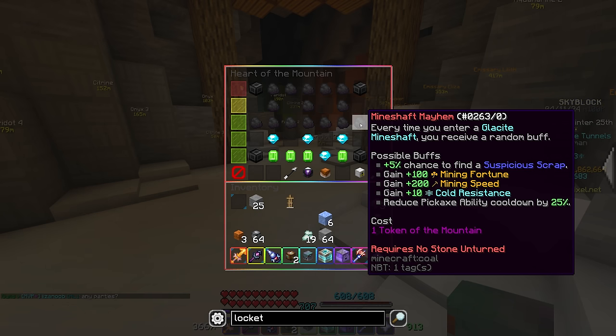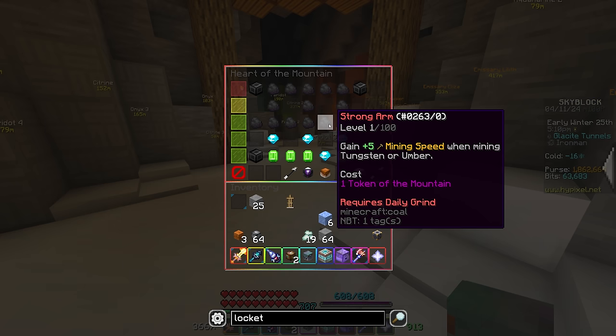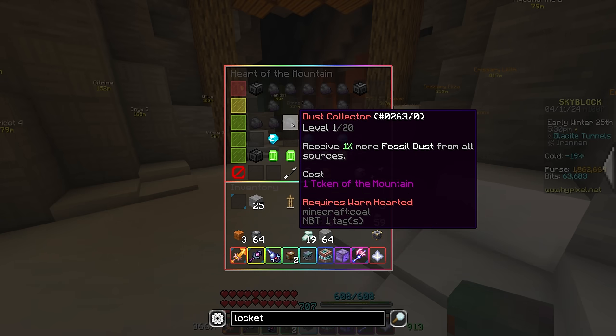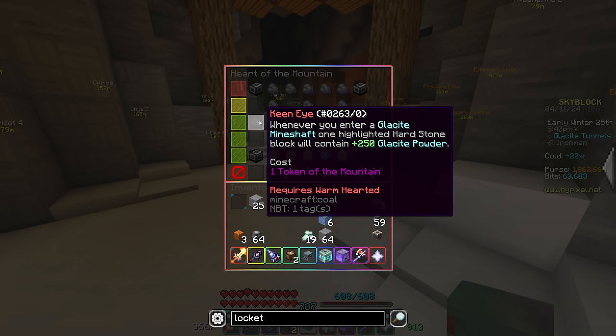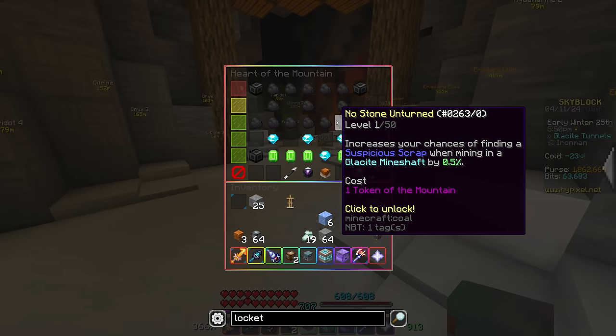Let's take a look at the new perks. This one looks like the Skymall equivalent of the Glacite mineshafts — maybe it's good, I don't know. This one, 'No Stone Unturned,' increases your chance to find a suspicious scrap — this looks very good, we'll definitely want to scoop that one up. This one also looks good: mining speed when mining Tungsten or Umber — that sounds huge. Daily Grind — good! Not sure if I'll get it since it costs a token and we don't really need anything besides Glacite powder. Dust Collector might be useful because the fossil thing is going to be really hard on Iron Man to max out. Cold Resistance — might be good, I have to do research on that. Keen Eye — mine a piece of hard stone for 250 powder — that sounds terrible. So really the good ones are maybe this one, definitely this one, and this one.